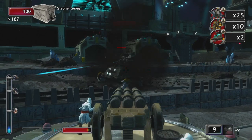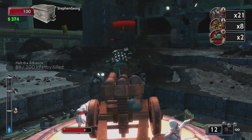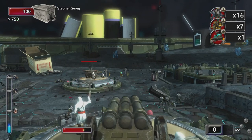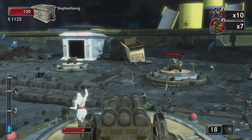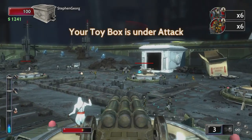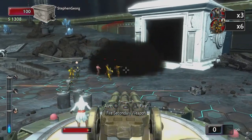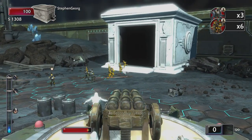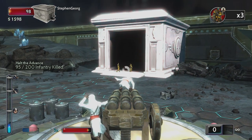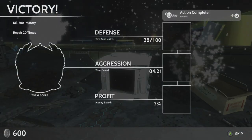Yeah, these! I gotta shoot these things down quick! I gotta keep the pressure on because I haven't been able to play as Ezio yet - I'm not doing enough damage fast enough to actually get it. Oh no, the toy box! Let's go over here and kill them! Kill them dead! That was a close call. They still haven't actually done any damage, which is nice. Oh, but they will now - 98, 96, 94. But I made it! Holy crap! Action complete!